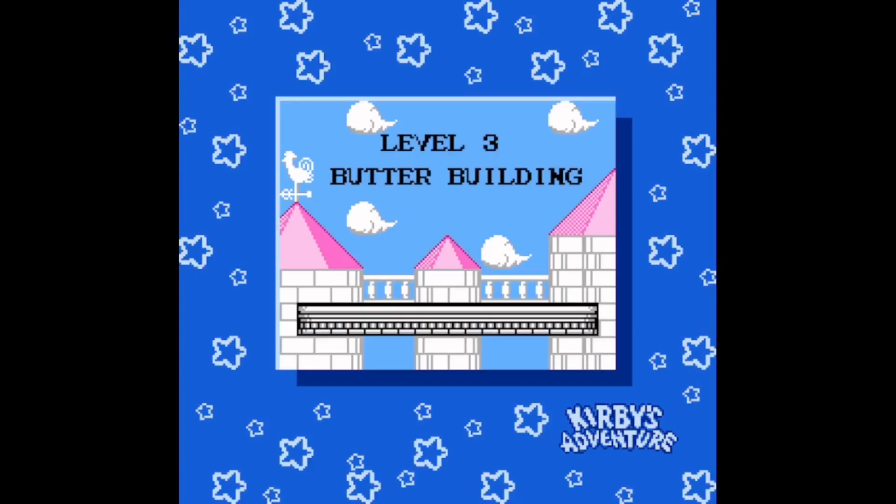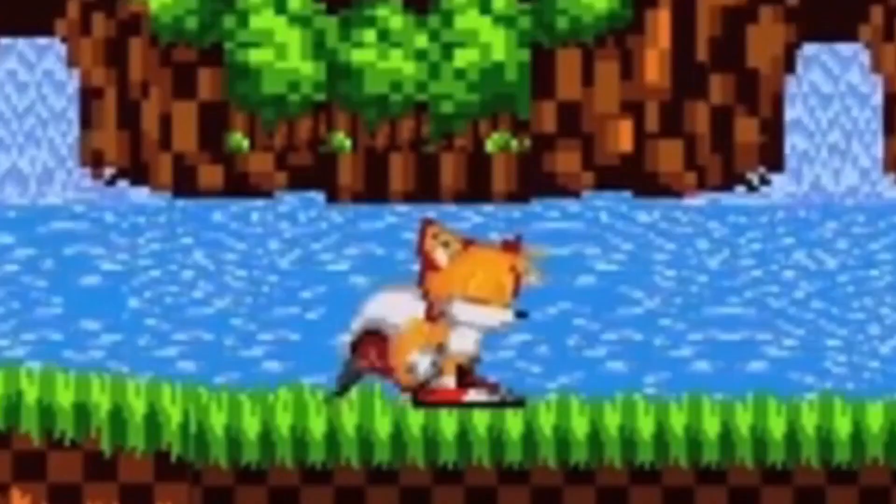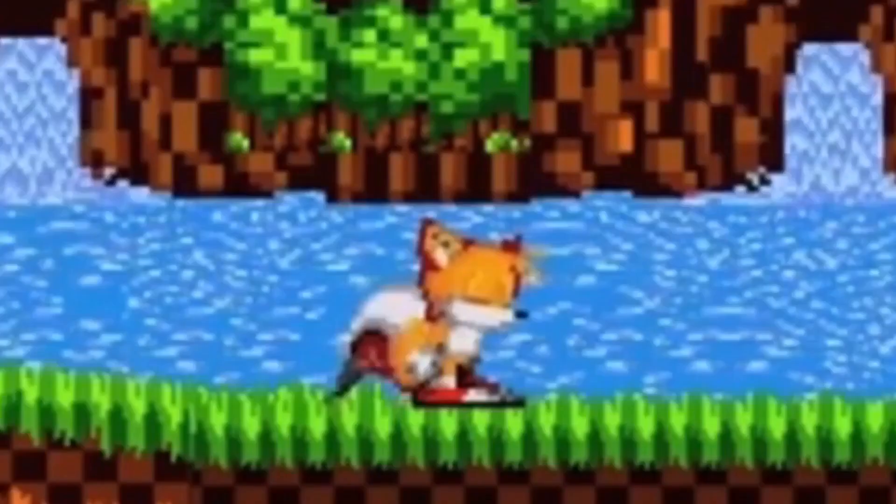The cutscene for the third level, Butter Building, shows Kirby struggling to climb up as an enemy throws a bomb on top of him. So, not neat.